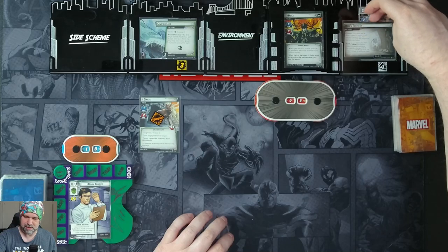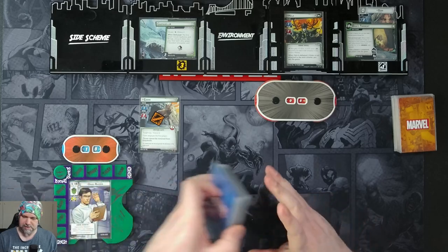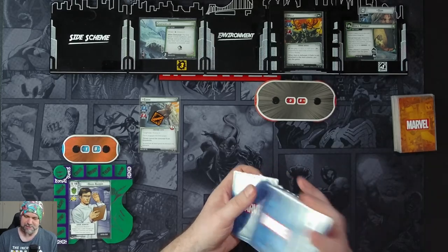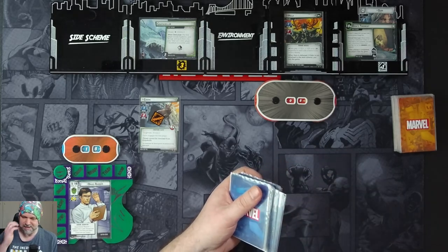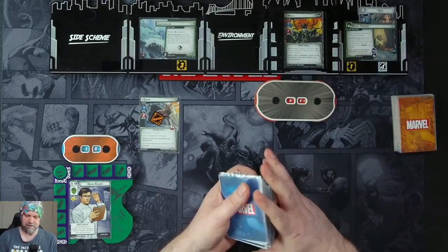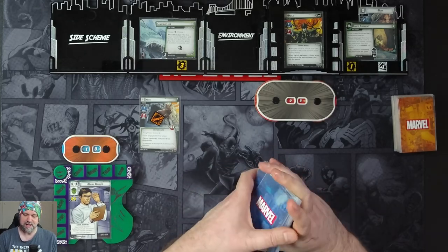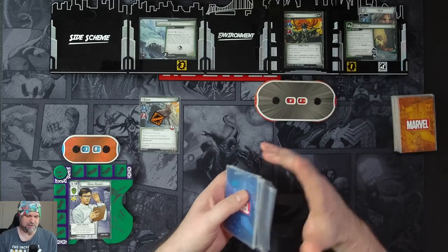We advance to 1b. We have Odin's Torment which threatens out at 18. As a forced interrupt, when Hela would be defeated, if Odin is attached to this scheme, discard each attachment from Hela and flip her to her winded side instead. It threatens out at 18 and comes in with one threat per player. Hela herself has a scheme of one, attack of one. She gets plus one scheme, plus one attack, and plus two hit points for each side scheme in the victory display. When she's defeated, if Odin's not attached to the main scheme, we win the game.